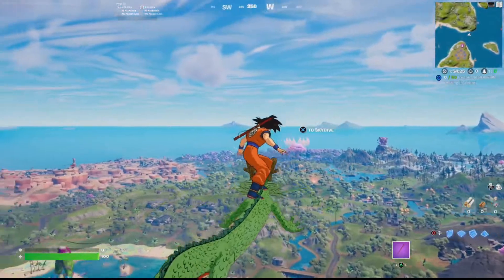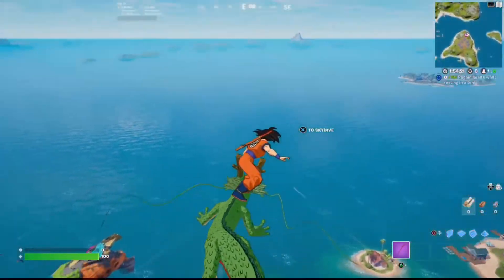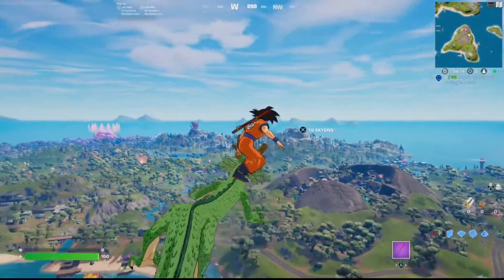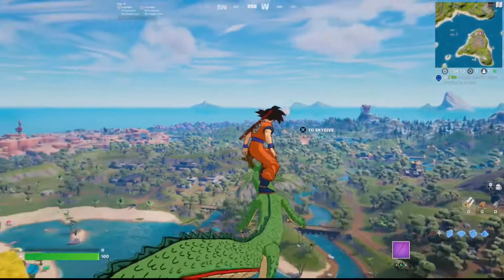That is a very special glider. Look at the whiskers — it's actually very visible too. You can't even see the back of his tail, he's so long. I think he's longer than the Mamba glider. Look at that. Beautiful.